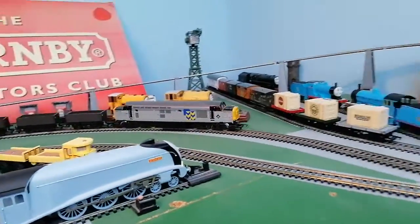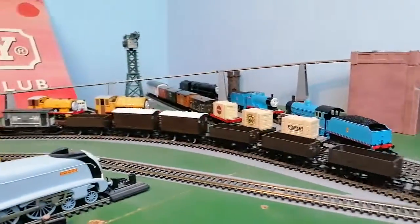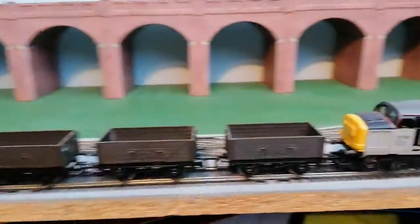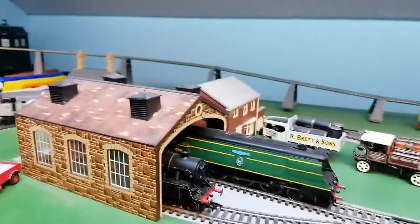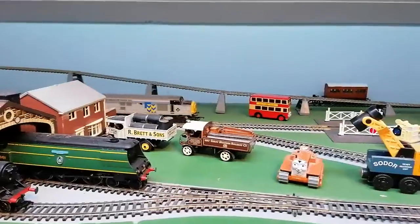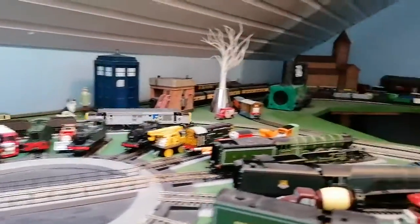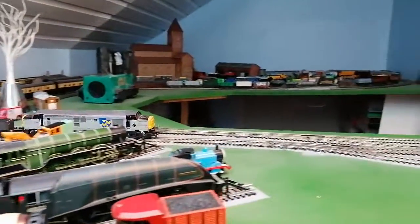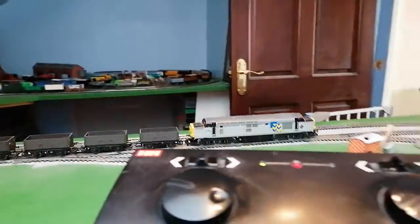So the 37 is pulling the Charleston trucks and the spike brake fan, and the 37 number is 37885, which you probably can't see it so well when it goes past.